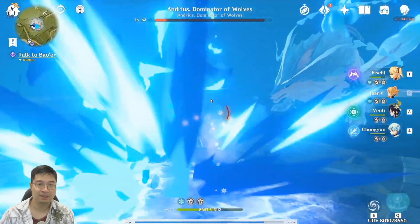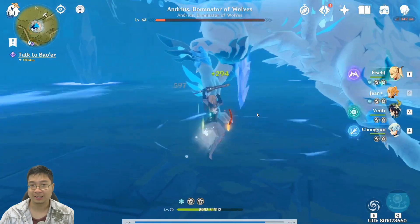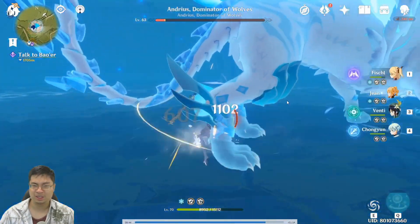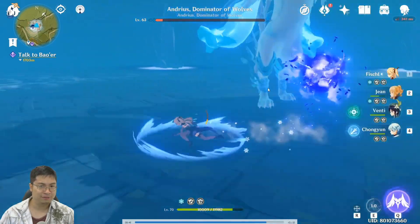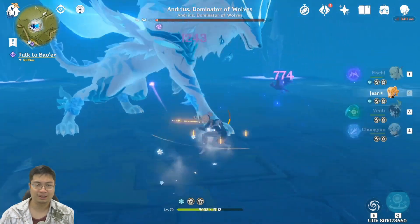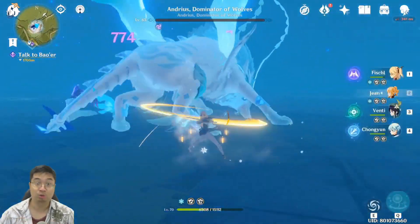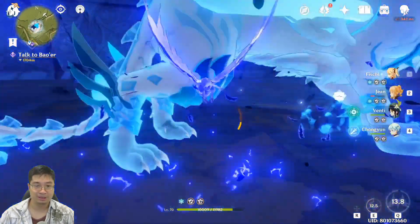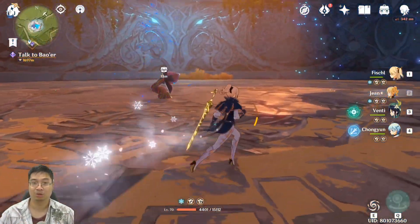When the boss charges up, it signals the four force spots are incoming combined with his other attacks. As long as you continue to deal damage and know the mechanics, you shouldn't take so much damage that potions can't keep up. Unlike the dragon boss that constantly changes platforms and has more awkward mechanics, this boss is manageable with good damage output.